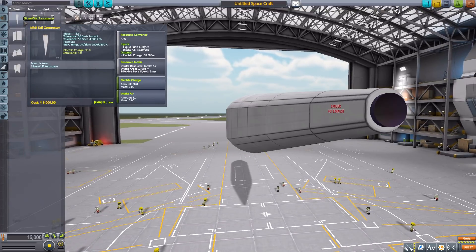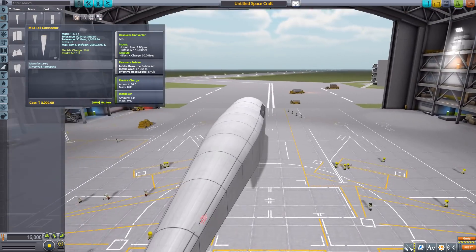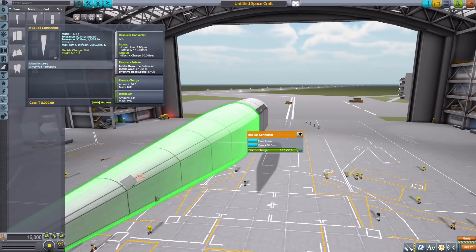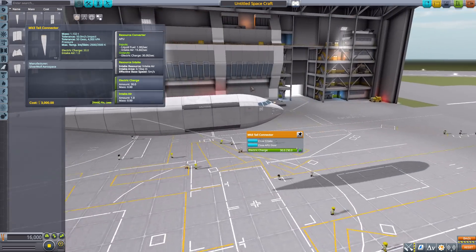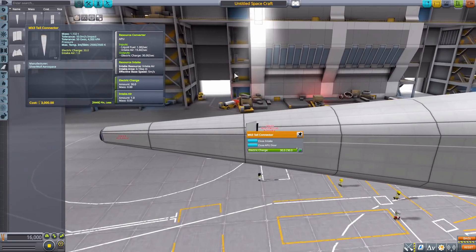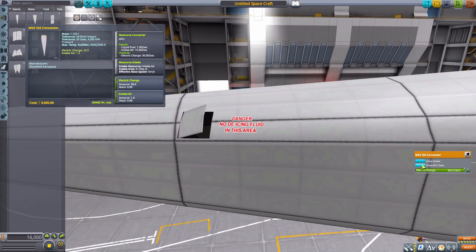This tail connector is quite useful — it's a resource converter that takes liquid fuel and air intake and turns it into electric charge. It also has a battery holding 30 electric charge and a built-in air intake to make it all function properly. If we right-click, we can open the APU door — a tiny little flap. Maybe you could fit a small science experiment in there.